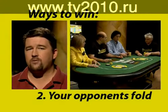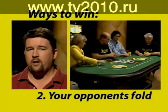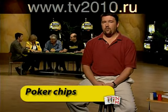Two, all your opponents fold. Folding a hand means that a player relinquishes his or her claim to the pot by not matching an opponent's bet. You literally fold your hand and place your cards face down on the table. In this case, you may have actually had the best hand or you may have been bluffing. It doesn't matter — whenever opponents surrender their claim to the pot, the pot is yours.